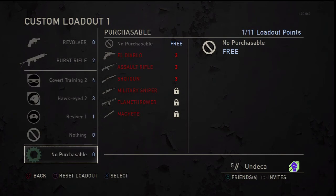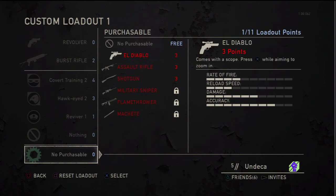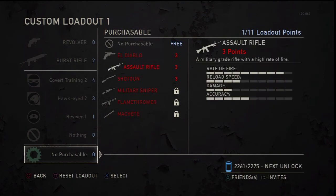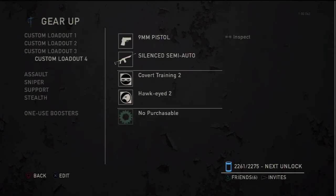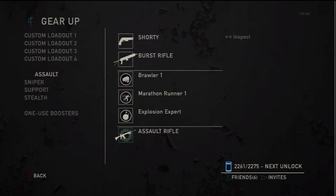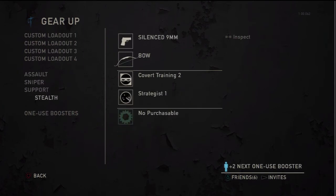And that's it for your purchasables. I typically don't have any equipped because I don't want to waste three points. You get four unlocked class types: assault, sniper, support, and stealth — which is probably my favorite. You get a silenced 9mm, the bow and arrow, covert training 2, and strategist 1. Once I unlock the bow I'll have covert training 3 and strategist 3, with the bow and silenced 9mm. This is actually a really good class — really fun to use.